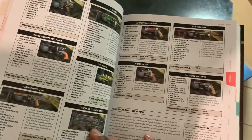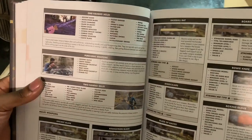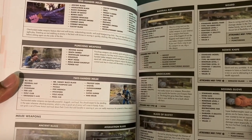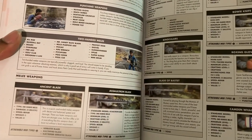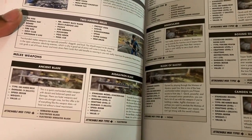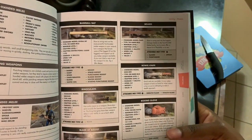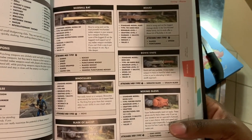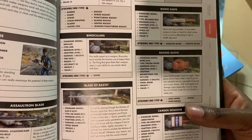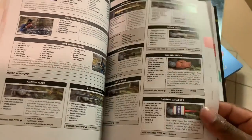Now going into the melee weapons. We get one-handed melee with all the mods you can add, punching weapons, and two-handed melees. The Ancient Blade looks pretty sick — you can even make it electric. Baseball Bat, board, Boxing Gloves, Binoculars Blade, the Comedian Whacker — really awesome. The Chainsaw — that will be crazy. Cultist Blade. All the details including weight and value for each weapon.